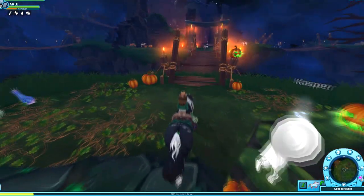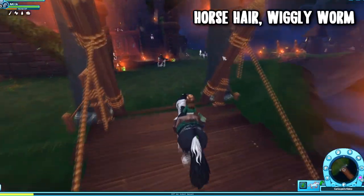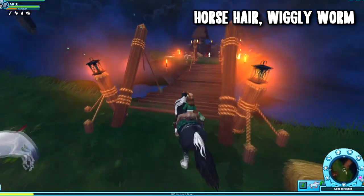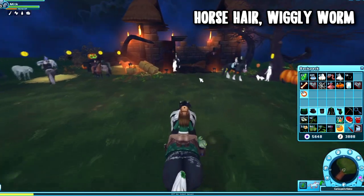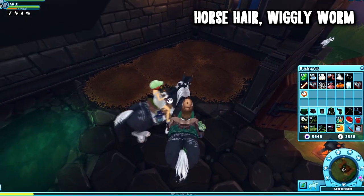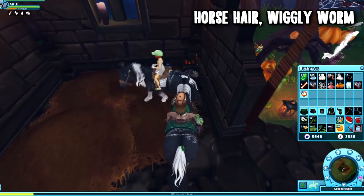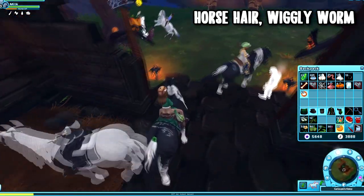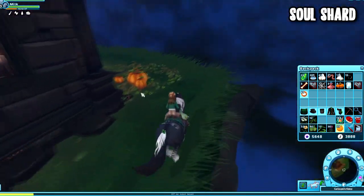There's nothing on this island. We're firstly going to cross that bridge and onto the island where the horses are sold, and I believe there's a horsehair and a wiggly worm here. So here is the horsehair and here is a wiggly worm. I don't think there's anything in the back, but I just always check just in case.